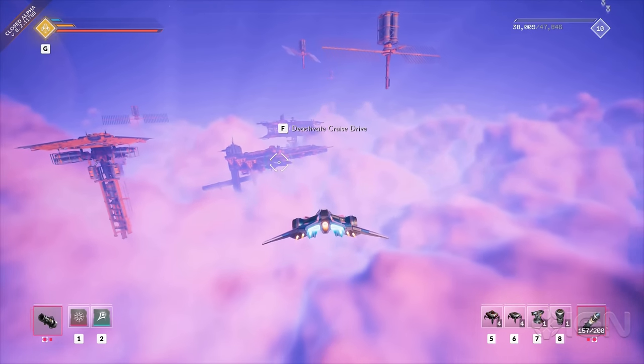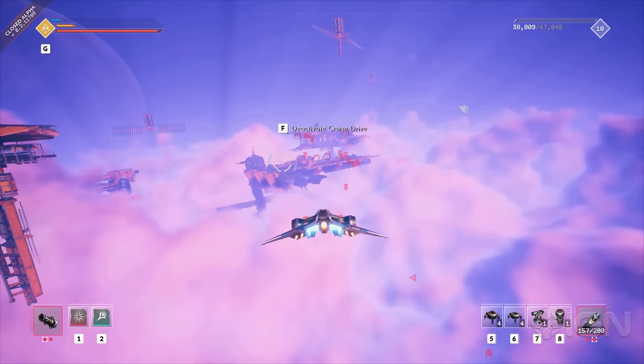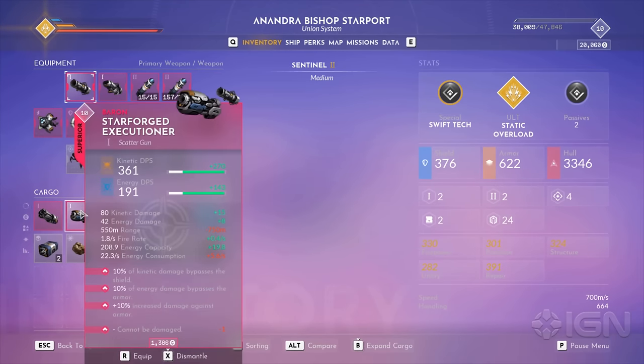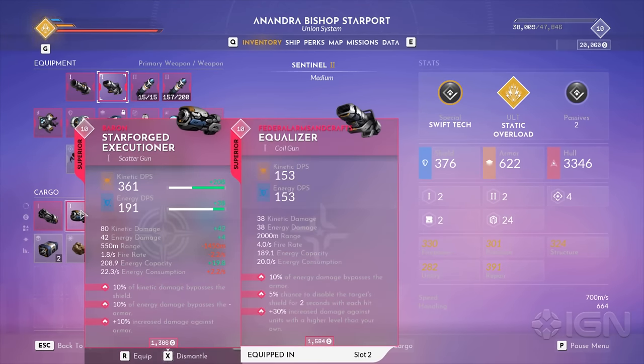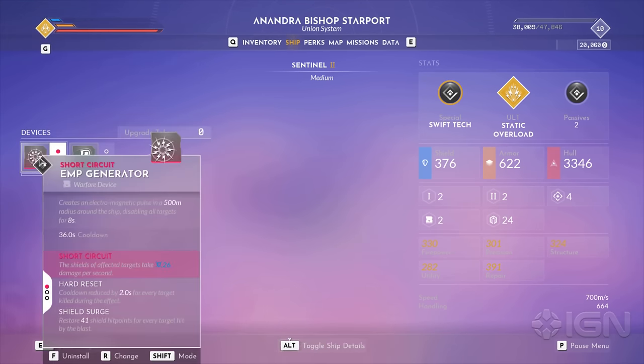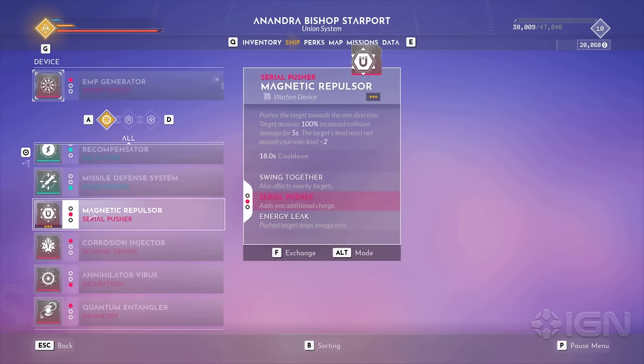Here's a new gas giant that we get to explore to our heart's content. But that's a lot of outlaws. I'm going to change my equipment up. Here we have a scatter gun made by Baron Industries — they have different manufacturer bonuses. I'm going to cycle this out for my coil gun, and swap out my EMP generator with this magnetic repulsor, changing the mode so it affects nearby targets as well. This should do nicely.